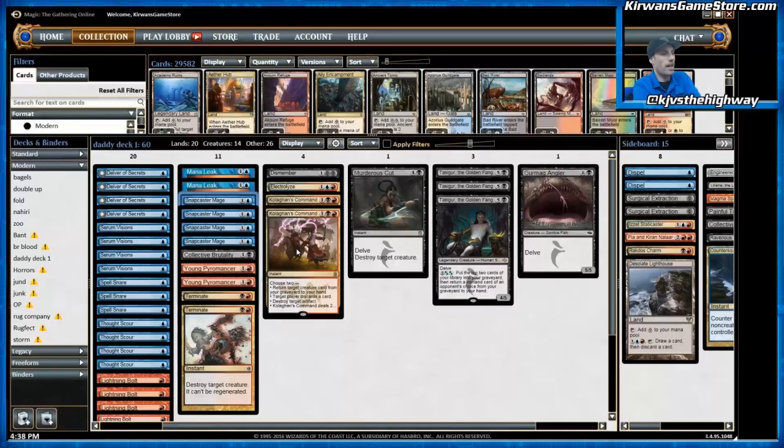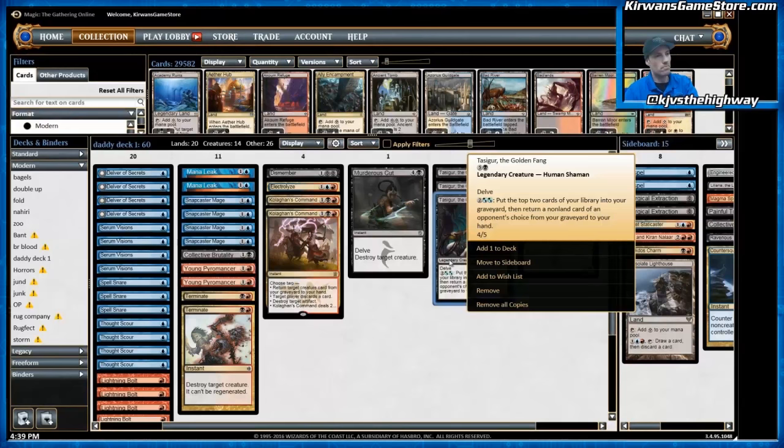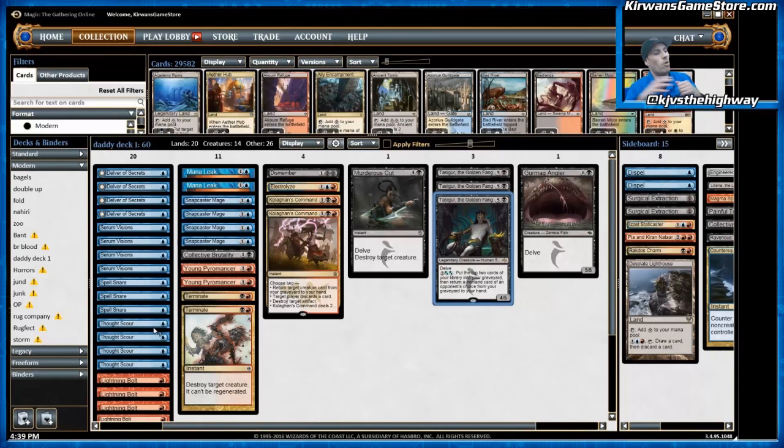Snapcaster Mage allows you to have redundancy on the best effects in each matchup without really putting stress on your deckbuilding and forcing you to play four Terminates or something like that. Snapcaster Mage plus one Terminate is just as good most of the time, if not better. The last four-of is Thought Scour. Thought Scour is a great cantrip because it cycles, and it also fuels Delve, which helps with the Tasigurs we have and also helps fuel Snapcaster Mage. It allows you to play more one-ofs — similar to how Dig Through Time used to — in that Thought Scour will sometimes mill these one-ofs into your graveyard, allowing you to see them with Snapcaster Mage without having to fill your deck with as many copies of a certain card.